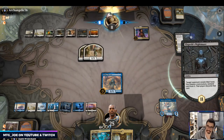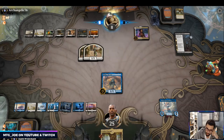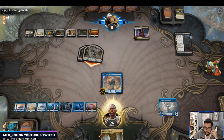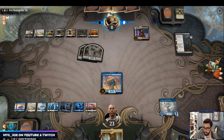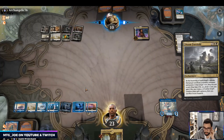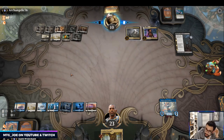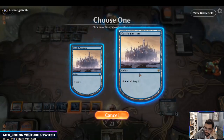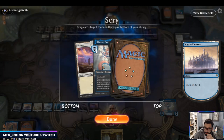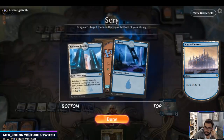I'll probably take the damage, then scry, create a token, and tap down their creatures if need be. They're both worth more to me alive. Okay, they go Kaya's Wrath and set up Doom Foretold — very annoying. So that loses us that creature, so we're going to have a threat gap. I think we need to prioritize the scry here. Second Thassa is not that good on a board with Doom. There are too many lands in this deck.